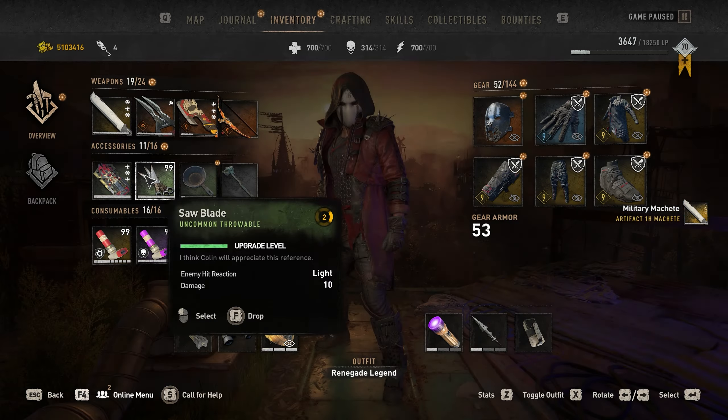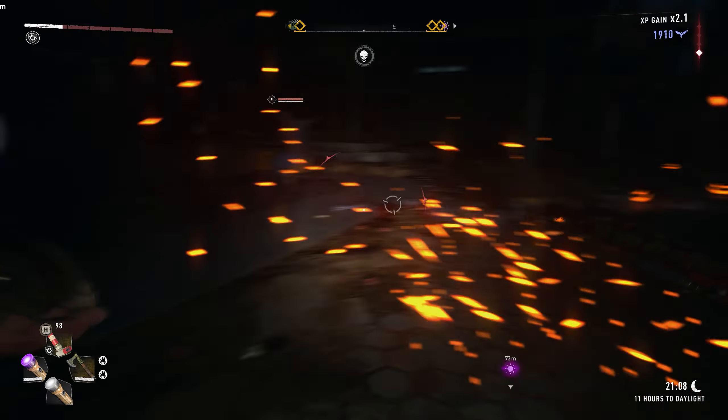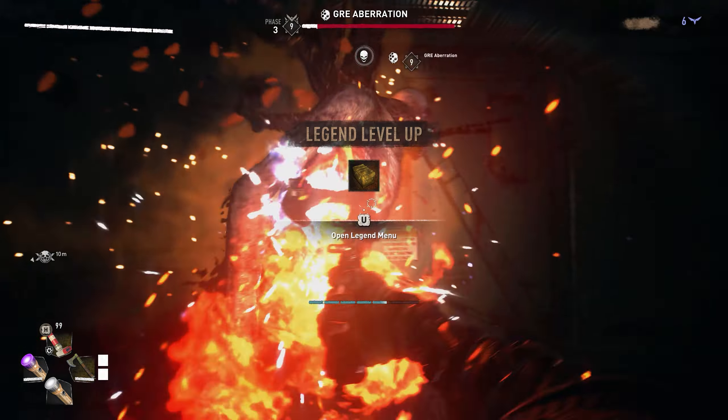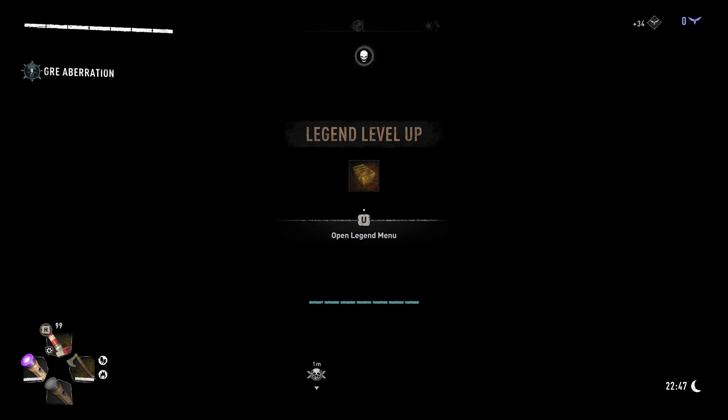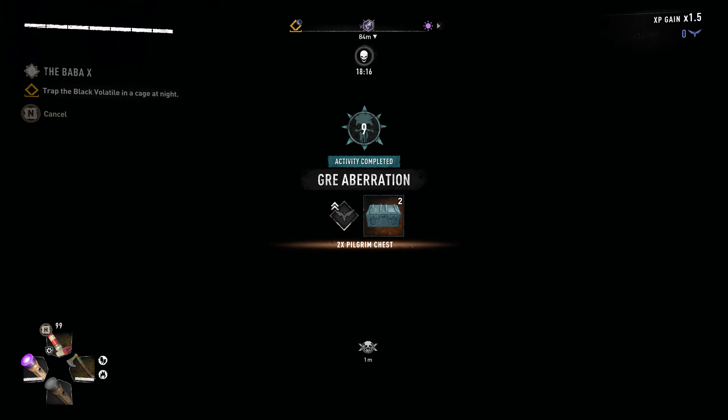I'm using a different type of weapon that also comes from Carnage Hall because I think it looks cooler. But it doesn't matter what weapons you use, because all of them have extremely high DPS. As you can see, they almost one shot GRE aberrations, which is obviously very useful in terms of farming.